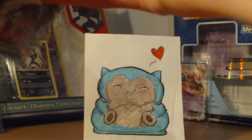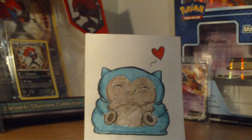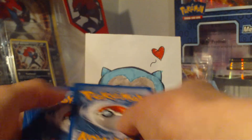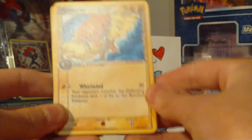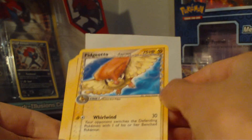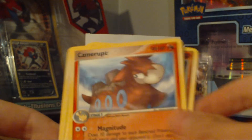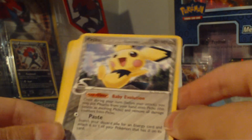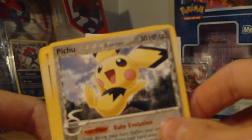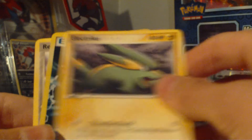There are not many EXs in this set. I think there are three, and I already got one. I was hoping for anything there. And we have a Piloto with a new haircut, a Cameropt in the mist, a Barboach, a Pichu — look how cute it is — a Claw Fossil, a Corphish, and an Electric.